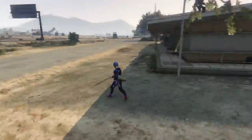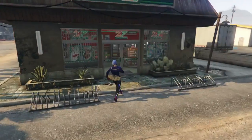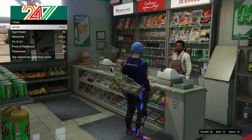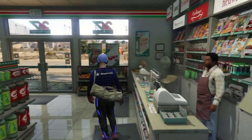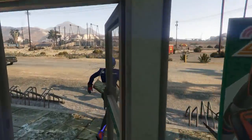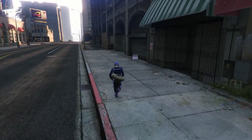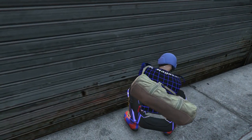We should be spawning over at the hospital in Blaine County since we're at the bunker. Run down to the drugstore or little supermarket and grab more beers — fill up again. You're going to be doing this a lot. Call up your Buzzard or whatever you need and get back over to the city and head back over to your nightclub.